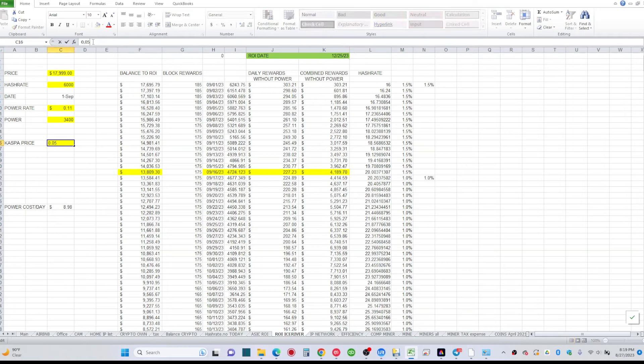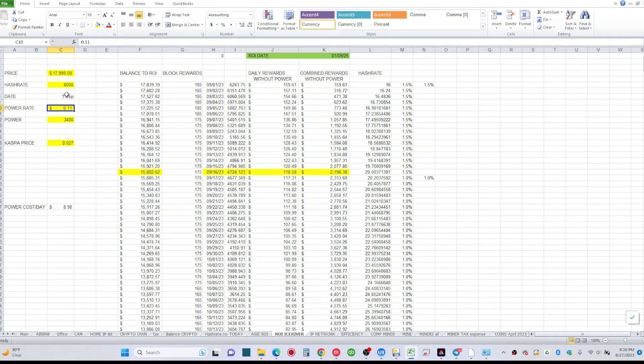At 5 cents Kaspa price, ROI comes four months earlier on the KS3M — that's interesting. But if Kaspa drops back to 2.5 cents where it was before, ROI doesn't happen within two years. At 2.7 cents we'd ROI around January 9th, 2025 — about a year and a half out. The predictions are really complicated.